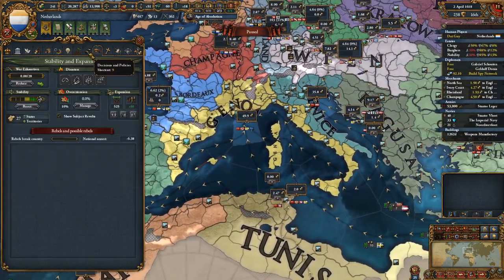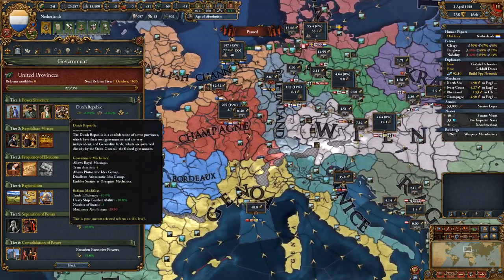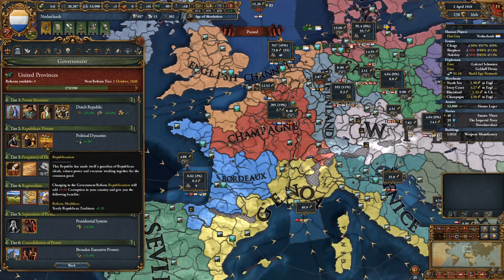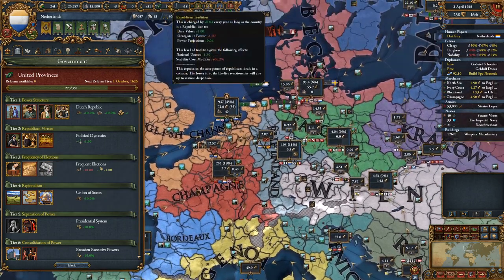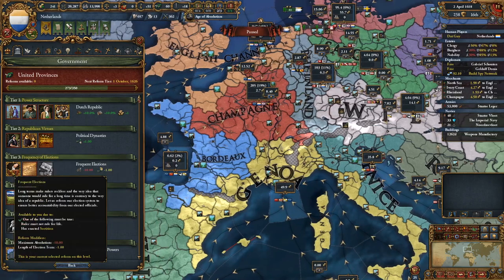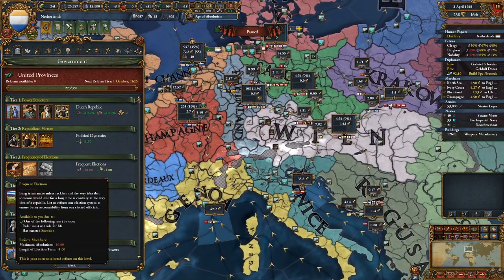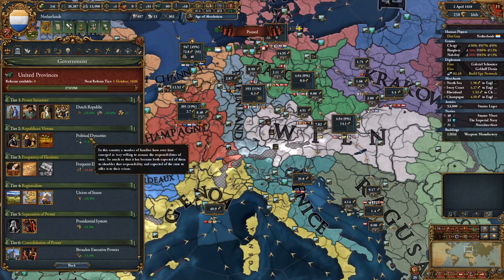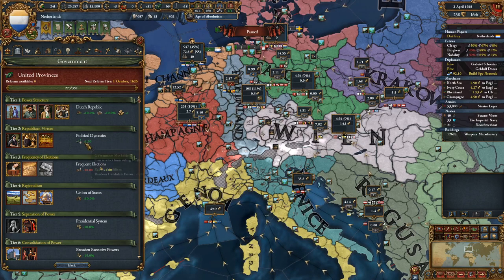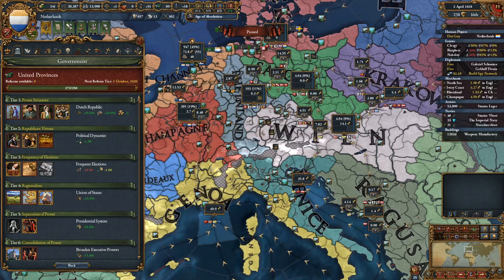I think I've gone over everything. Let's look at the reforms. Dutch Republic: 10% trade efficiency, 10% combat ability, number of states, random candidate bonus. You would take that, because it's for life so you want that extra plus one. Sortition — you definitely want that one. Or do you get a third option like, hey, it's a cousin of the same family? I think that's what that is. I would have chosen maybe that one or that one because I'm not sure how it works in regards to Dutch Republics.